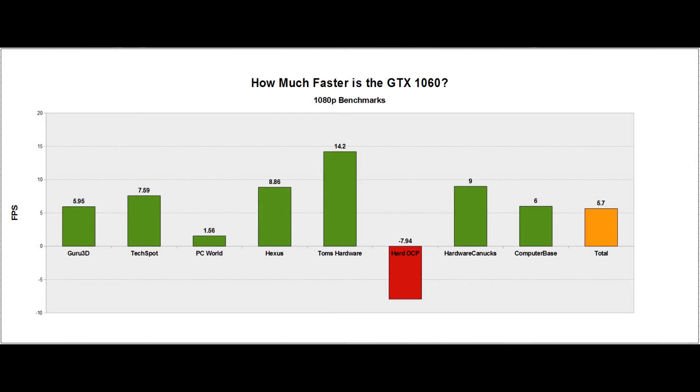So with all of that coverage, just how much faster is the GTX 1060 compared to the RX 480? Well, we can see the total of 5.7% faster across all of these benchmark sites. Only HardOCP found the AMD card faster, and the big lead at Tom's Hardware came down to the curious game choices. Overall, I would say that 6% looks about right. But we need to take a closer look at how these numbers came about, because I do not remember a time when I have been less impressed by the tech press on a graphics card launch.